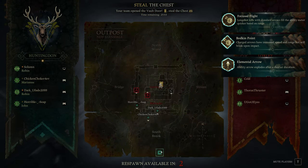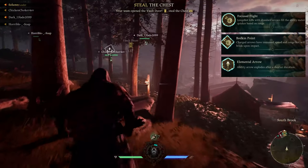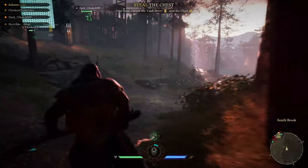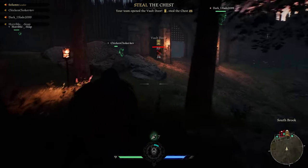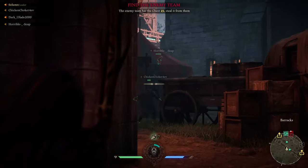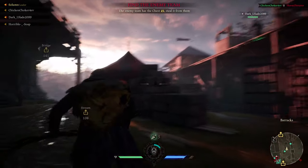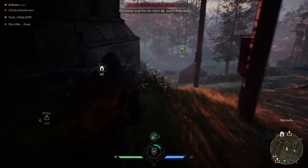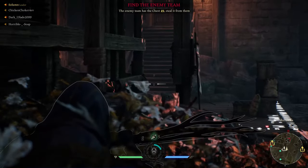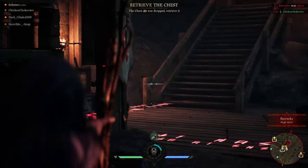Finally, Elemental Arrow — the arrow explodes after a shorter duration, but unlike Mercurial Arrow it doesn't have range falloff, meaning we can fire it in tandem with Bodkin Point extremely far and accurately. We'll be playing as a classic sniper, looking for high ledges and towers to snipe down on enemies and assist our team. This provides two benefits: we're safe and far from the fight, and even if we miss shots we're tagging enemies for our team to see. But essentially, you need to be hitting headshots to make this build work.